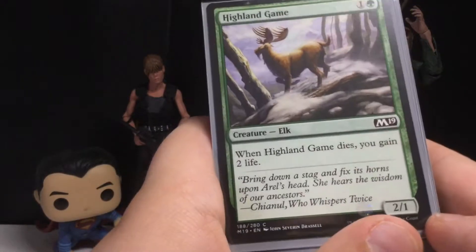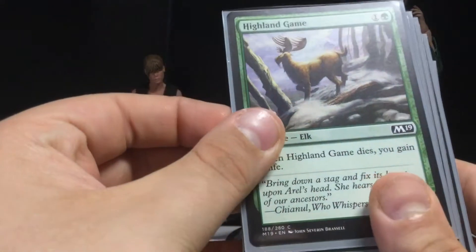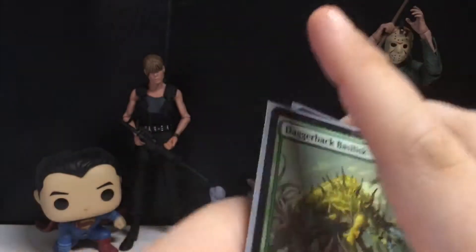We get an Elk for two mana — a 2-1. Whenever the Highland Game dies, you gain two life. This actually helped me a little bit, because no one wanted to kill it since they knew I would gain two life. So that was pretty good.